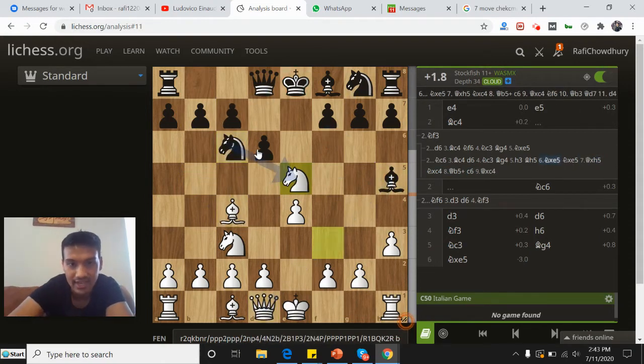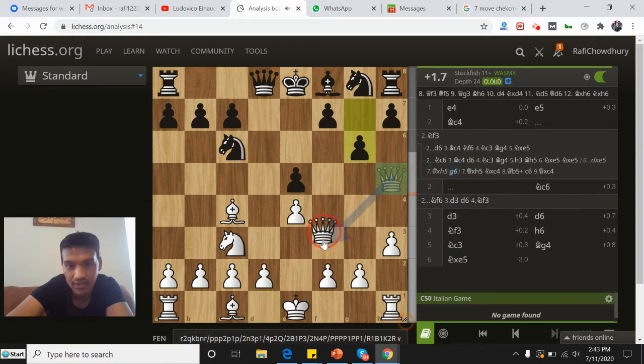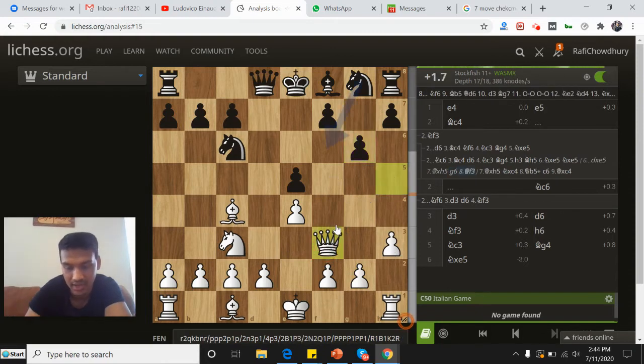Similarly, if d takes here, going into the same sort of line — queen takes h5. And after g6, queen can return to f3. Again, we have a very simple position where white is just a pawn ahead.